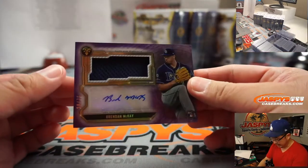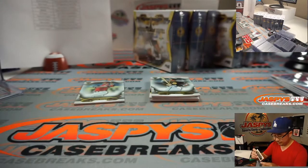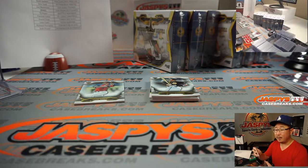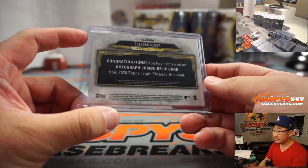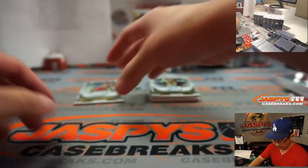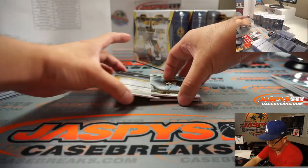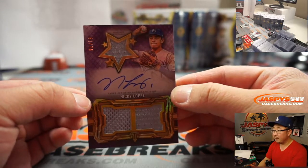And then we've got Brendan McKay, jersey and autograph, 20 out of 75 — rookie jersey and auto. Break schedule is in the chat. And that goes to David. Nicky Lopez, triple relic, 51 out of 75. Nicky Lopez triple relic and autograph — Royals, that's going to go to Anthony.